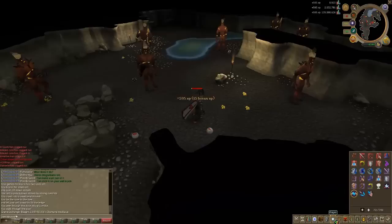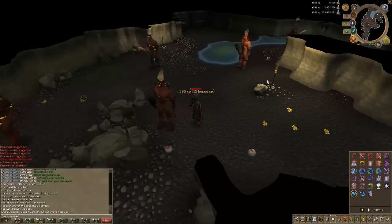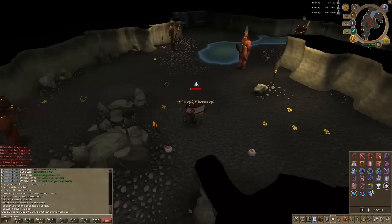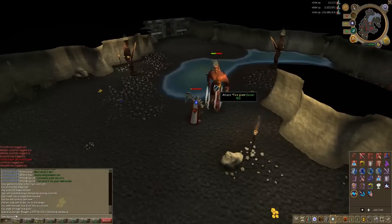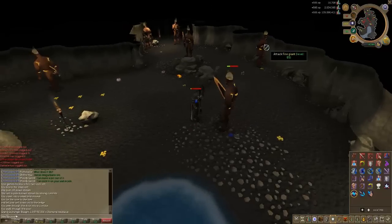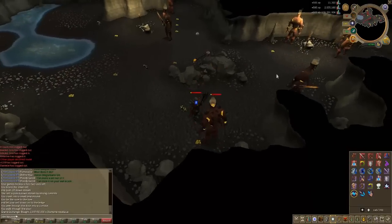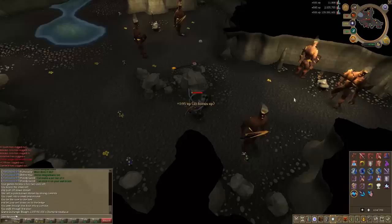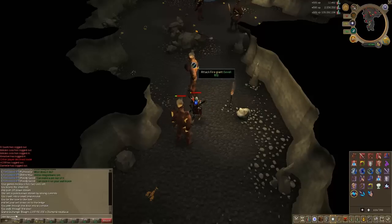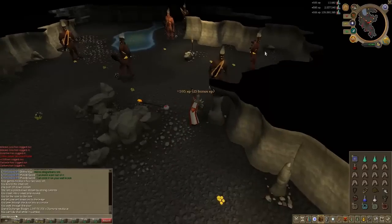I did 10 minutes here and the average experience I was getting per hour was 380,000, which included a bit of prayer and constitution along with the kills. I believe that if you use overloads and the best boots, gloves, and necklace you should be able to get 400 to around 450,000 experience per hour. Most of my hits seem to be two hits, but on rare occasions I was one-hitting most of them. If you can aim to one-hit all of them you should be able to get around 400 to 450,000 experience per hour, and it also means they don't get a chance to hit you — so you can constantly keep your health very low, even at around 5%, if you're one-hitting them all.